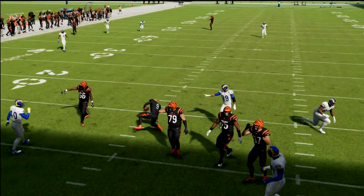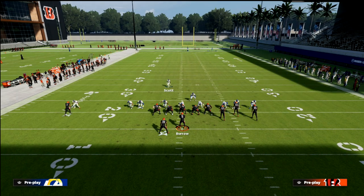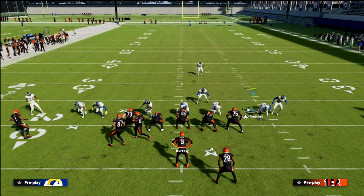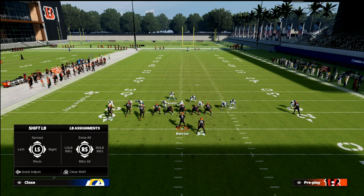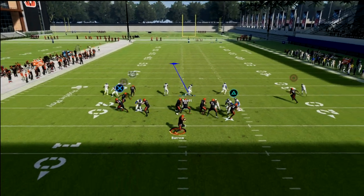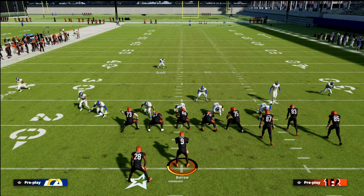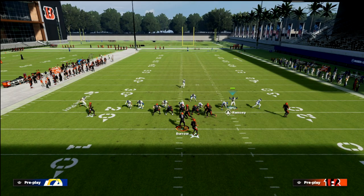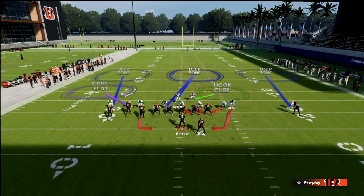If they audible out, what's really cool — let's say they flip their bunch. Watch what all you have to do: just slide this guy in. Now look at the coverage — you're fine. Throw that guy in a deep third, throw this backside guy in a curl flat, and you're pretty much back to a cover three. You can adjust this fairly well, and the pressure is even better on the other edge. So the pressure works on both sides pretty well. You don't really have to play the flip game if you don't want to — if they flip, you're still in a cover three.